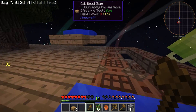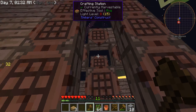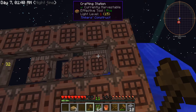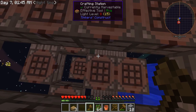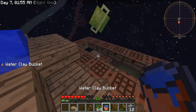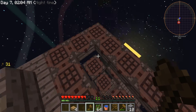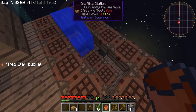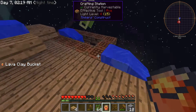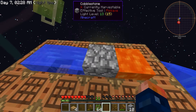I think we're all set and ready to go. Right here the water will sit, and here is where the lava goes, and the cobblestone will generate right here. Time to get this started - let's place the water. That looks like it's doing its thing. Cross your fingers we don't create obsidian because that would not be good, and cross your fingers nothing catches fire. And we have a cobblestone generator!